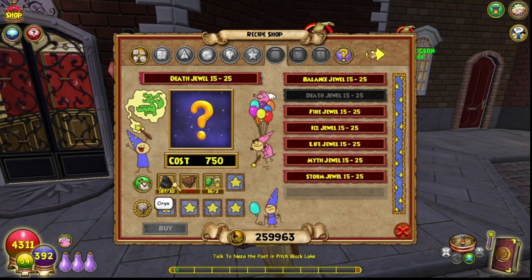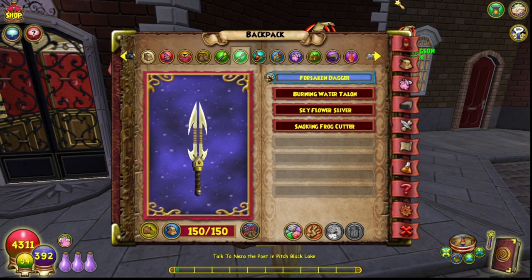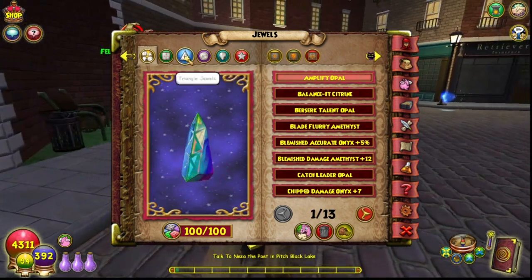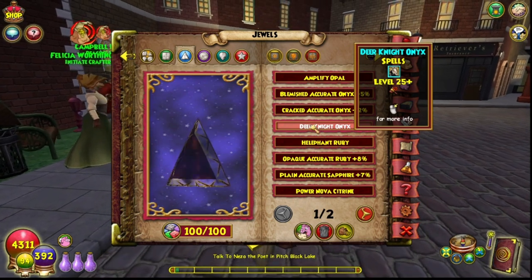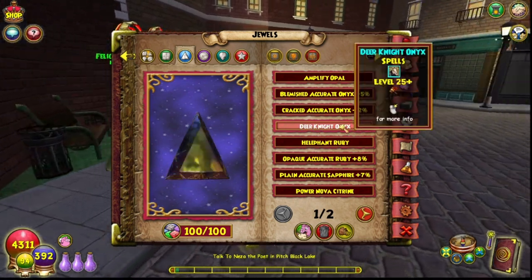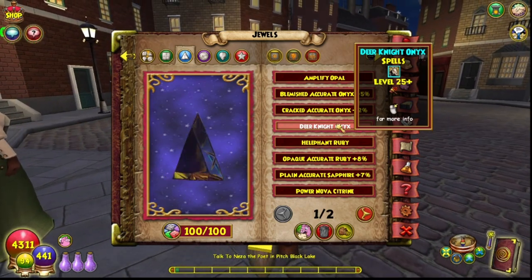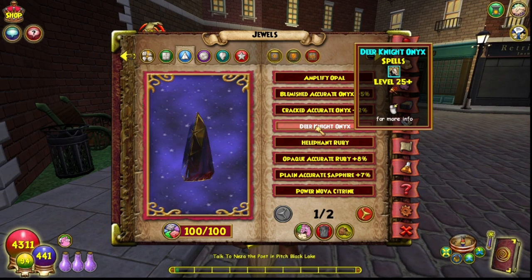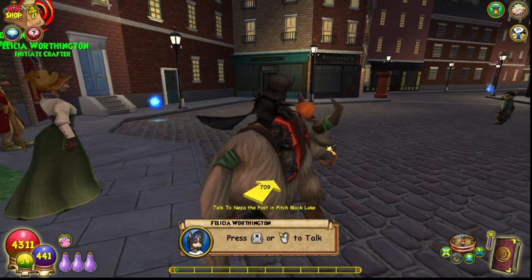You can craft like four at a time I think, depending on your crafting cooldown. I'm not an expert on how crafting works, but I got two from doing that. Here's the other one I have — I see this says 25, so I guess Deer Knight is actually level 25. You can get other things that are level 15 from this recipe vendor, but you do have to be level 25 to use the triangle slot for Deer Knight.